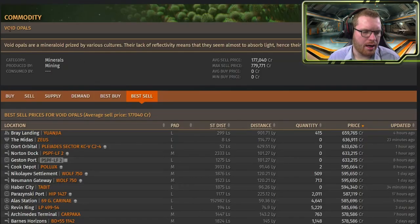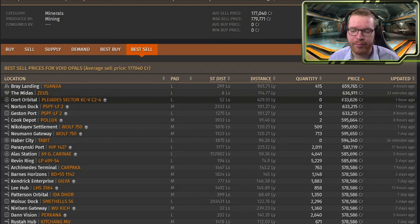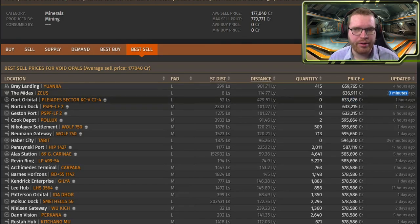So here we are over on Inara, and you can see I've gone into the commodity page for Void Opals and got to the best sell locations. You can actually see that out of the top five stations with the best prices, four of them have no demand — probably because it's already been filled. However, the prices are still relatively high, and this is not old data; this is from about 23 minutes to an hour ago. This is pretty recent data.